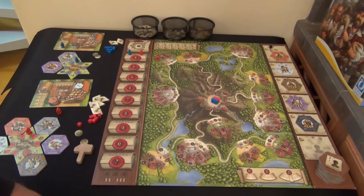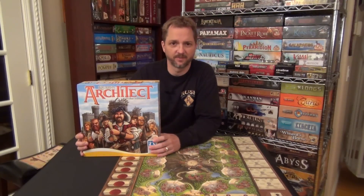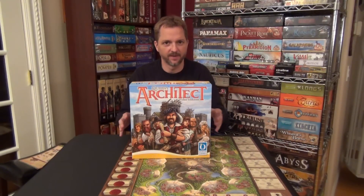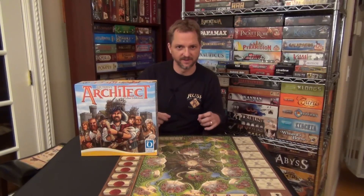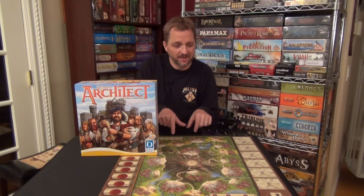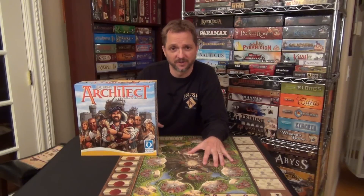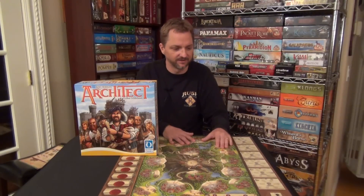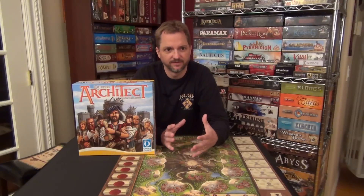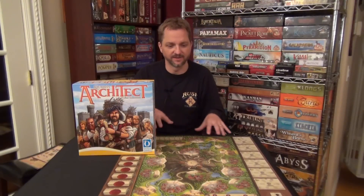After reading the rulebook and playing through it, there's a lot going on — a rondelle mechanism with the action stars, craftsmen from different guilds that rotate, and various mechanics. Rotating the craftsmen can get a little clunky making sure you're turning them the right way. But the theme is great — being an architect in demand, traveling around with your carriage, and hiring from the billboard is flavorful.